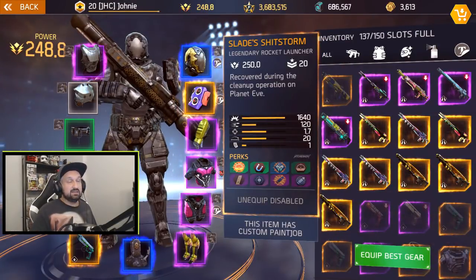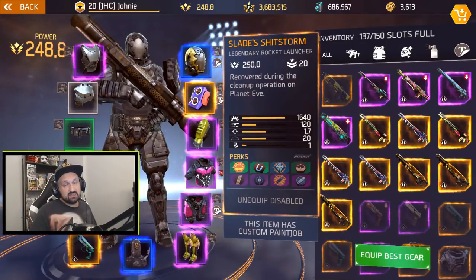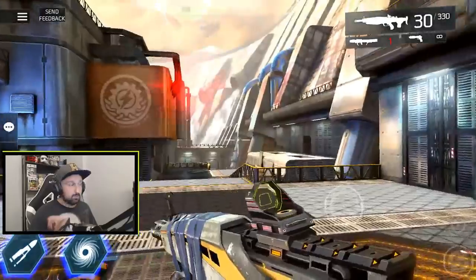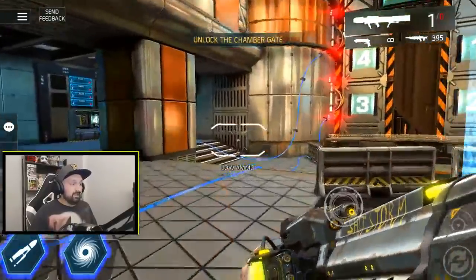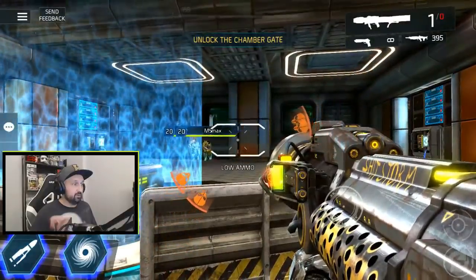So I guess we got one more thing to do before we leave — is it true that the Slade Shitstorm can crit? We'll see. Let's go to Regis and see if we can get crit shots in the back. I just killed Voltite Fist with randoms, so go straight to the boss fight and see if we can get a back shot and confirm if it can crit. It's gonna be a yellow number.